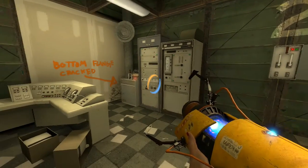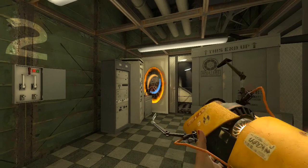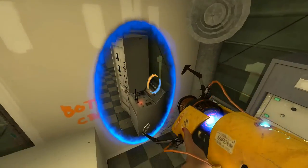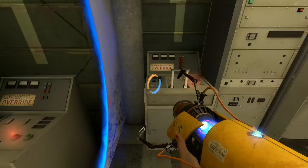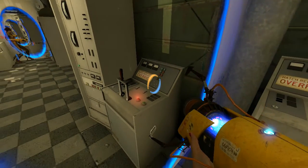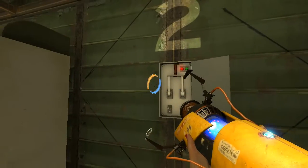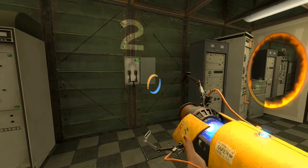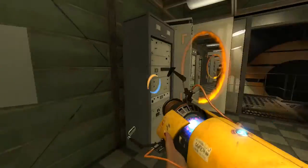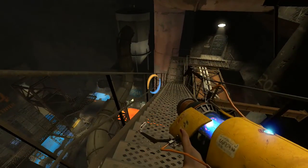That's not good. Bottom flange cracked. Well, this is awfully handy — big old X there. So those must be my two switches. And can we do this now? What's it opening, though? I thought this was going to open — that doesn't really make sense. I'm going to accomplish something, I'm sure, but what?